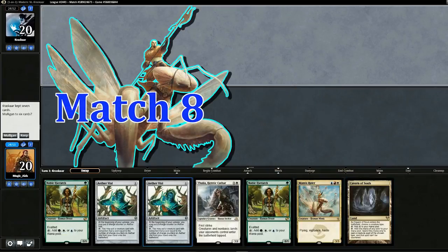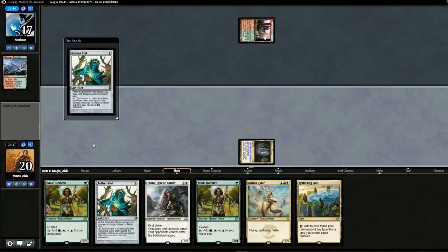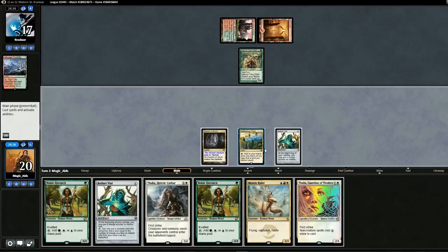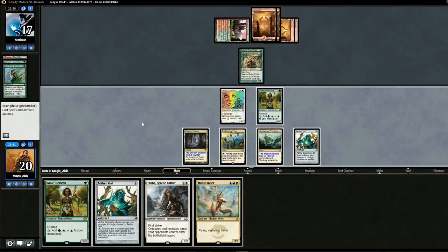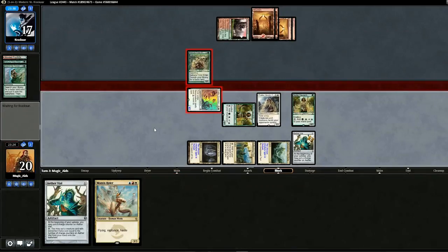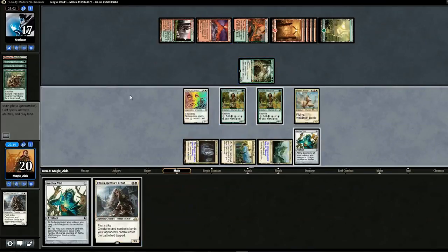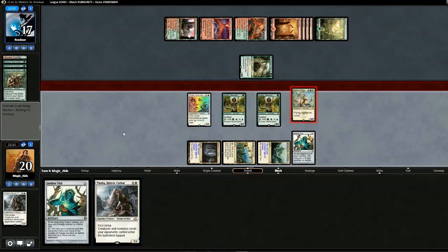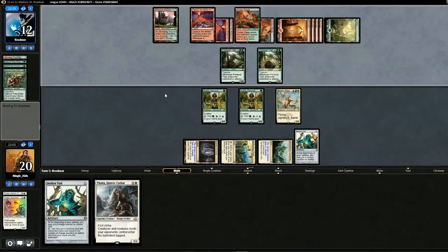Opening hand — one land hand but we do have the Noble Hierarchs and the Vials, so we'll keep. Opponent plays Pony Suspend, Search for Tomorrow. Probably Titan Shift. We hit a land, drop Vial. Search for Tomorrow comes down — they have to pay an extra one for Thalia. We Vial on the Hierarch. Back on our turn, probably want to drop Thalia to slow them down. Another Noble and swing for four — jump block. There's the Titan, hits Thalia. But we have another Thalia. This Primeval Titan is really in the way — let's try to play it out. Mantis Rider, swing with Mantis Rider. We hold back for when they use removal next turn. Land comes out, there goes Thalia. Another Titan comes out — let's just go to game two.